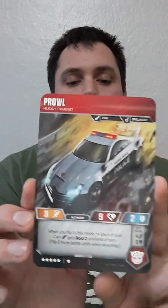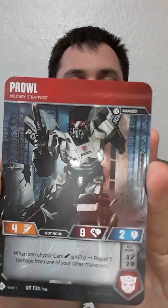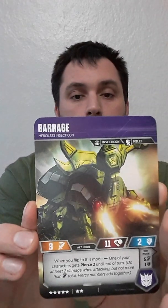Next we've got Insecticon Bombshell. No special abilities on that card, but it's still a really good single-hit card. Then we have Prowl, and then Insecticon Barrage - so that's two Insecticons so far.